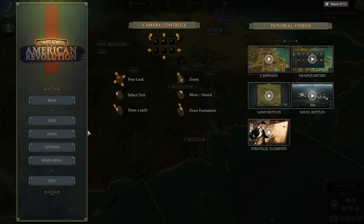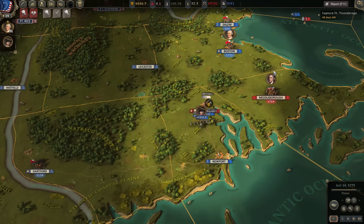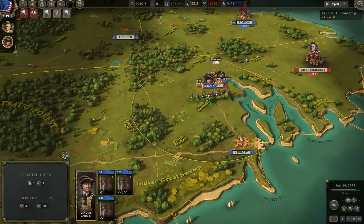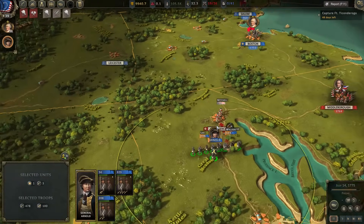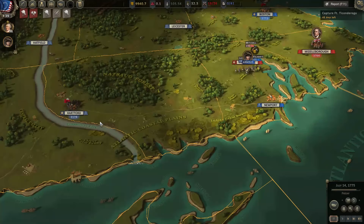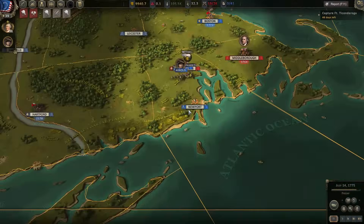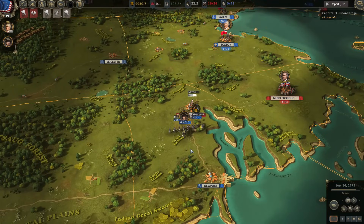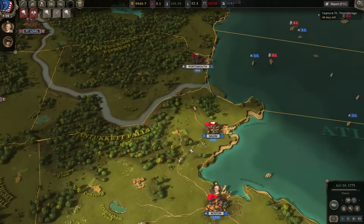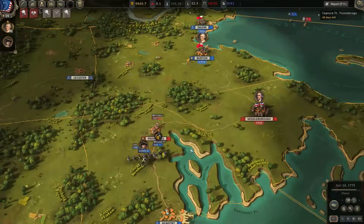We could reload after the battle — I just want to see the comments for how we win this. Comment down below how we get out of this situation. Here's the situation: we have Arnold at Providence, but Middleborough can come assist and there's like 2,000 soldiers over there also. Let me know what I should do — I can also load the save at the start of the last battle and try and refight it to come out with more soldiers. Comment down below what you think I should do — but it's looking rough. Thank you guys for watching, I'll see you all in the next one.